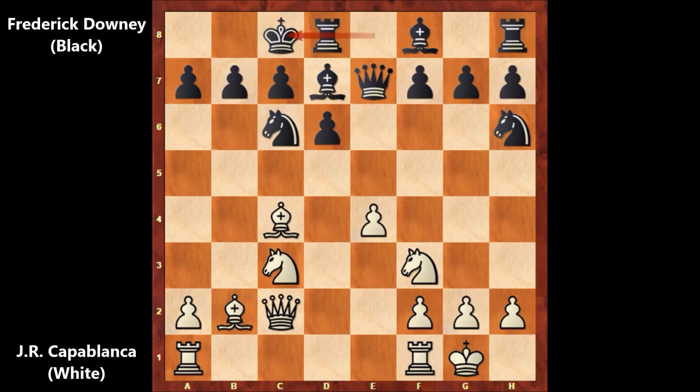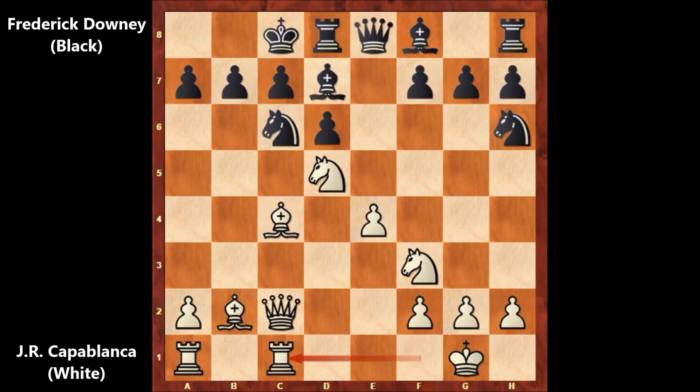As you can see, the queen is stalking the king, eyeing the king. Once again, Frederick Thomas Downey shows no respect to Capablanca — he has no fear. After knight to d5, defending the queen, rook from f to c1 — not just the queen is aiming at the king, but also the rook. This doesn't look very good for black; this looks risky.